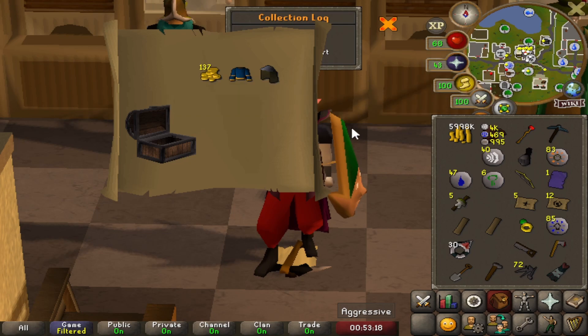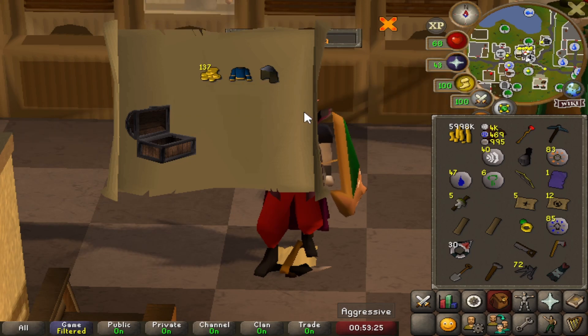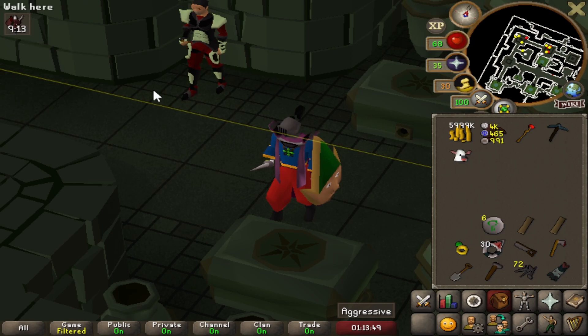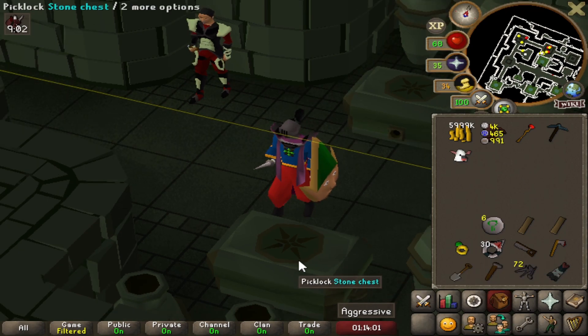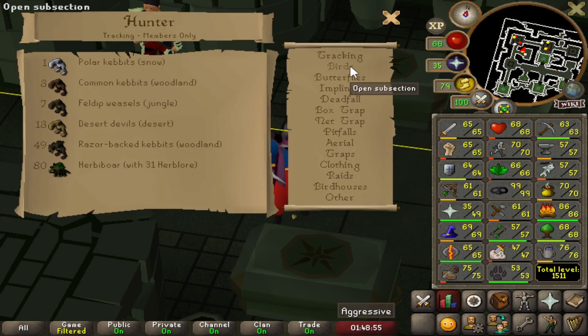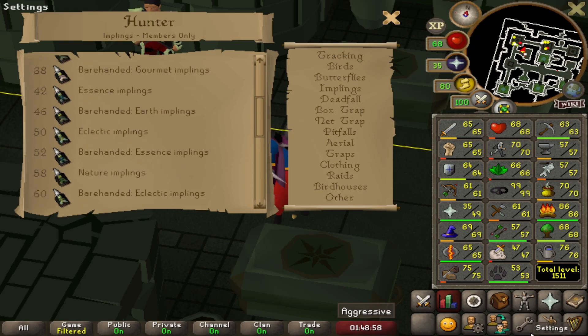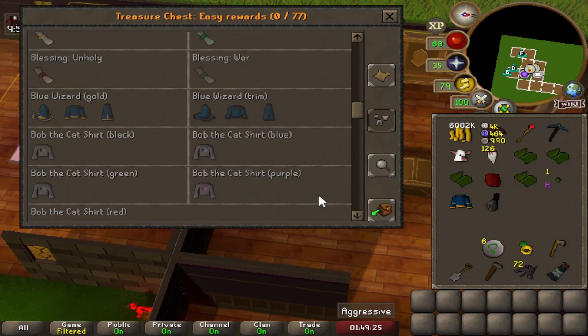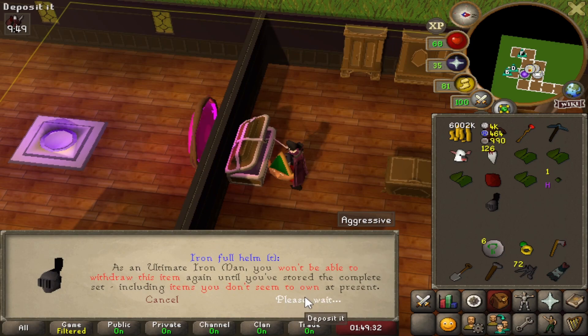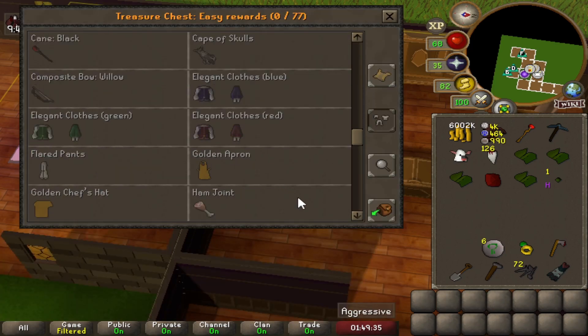This is where I was going to grind medium clue scrolls — waiting for aggression to reset — but I completely forgot the best method for medium clues is actually through Hunter with eclectic implings. It's only level 50 Hunter required and we have 53, so I'm going to do that instead. While we're here I can store the blue wizard robe (g) and the iron helm (t). Now we have like five stored items or something.